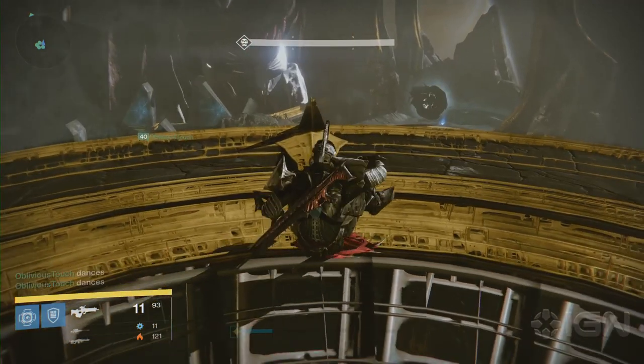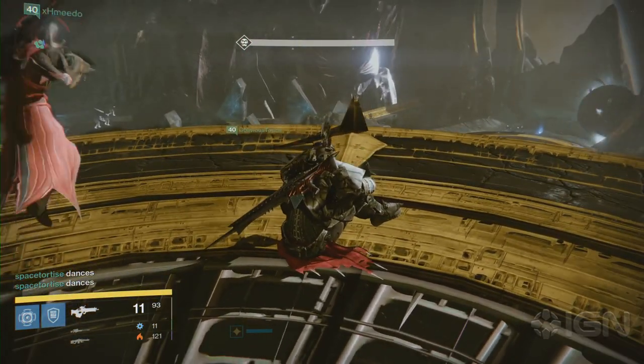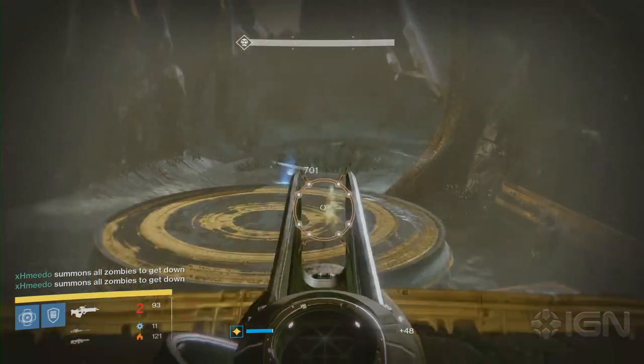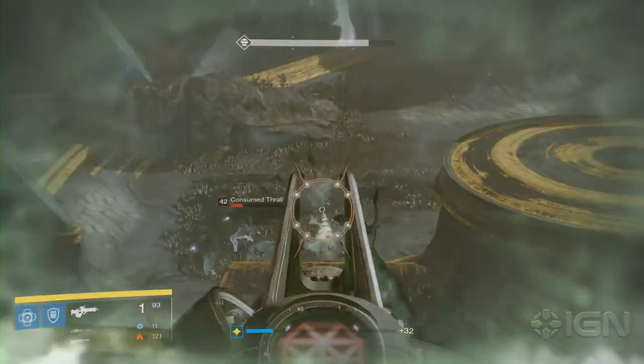For our method, you'll need at least one Defender Titan with Blessing Alight equipped and ideally a high intellect level. The Titan and one other player will stand on the higher platform opposite of where Oryx slams his fist down. Later, this is where all the other players will meet to kill adds and DPS Oryx.